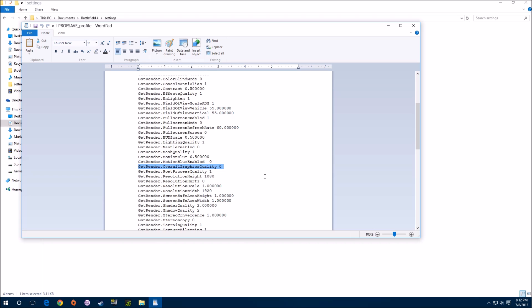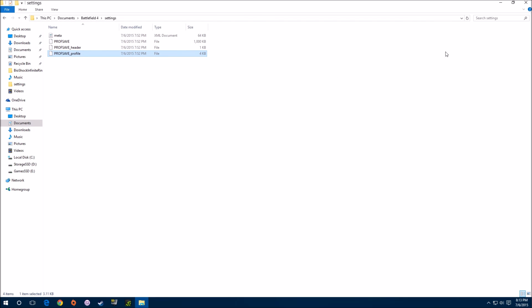On mine, before I changed it, it said 4 — for a lot of people it may say 5, or whatever it happens to be for you. The trick is to edit that last number and change it from whatever it is to zero. I had mine set to 4; change it to zero, save that, and then exit out. This will fix your problem with the DirectX crashes.